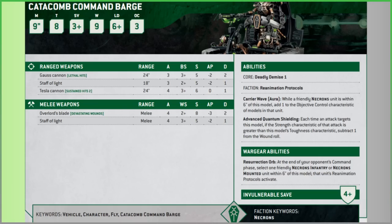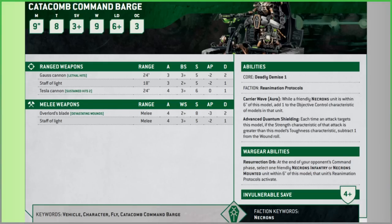The Tesla Cannon has the Sustained Hits 2 ability - a roll of 6 gives you 2 extra hits. It's now 24-inch range (down from 30), but has 4 attacks (up from 3), hitting on a 3+, Strength 6, AP 0, Damage 1. I think I prefer the Gauss Cannon here for the Lethal Hits and 2 damage, though against low-toughness single-wound model armies the Tesla is obviously the better choice.